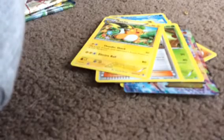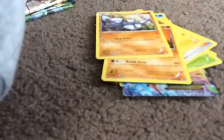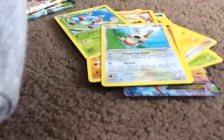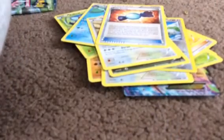Weepingbell and apparently Fossil Researcher. So that was our first pack — we got an EX which is pretty cool. Now for our next pack: Solrock, Drilbur, Nosepass — I like his name — Volbeat, Spinda, Bibarel, Kingdra, Garbodor, Buffalant, and Rare Candy.